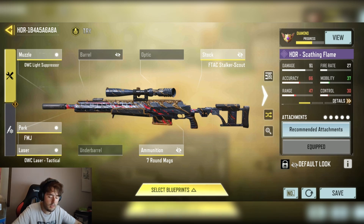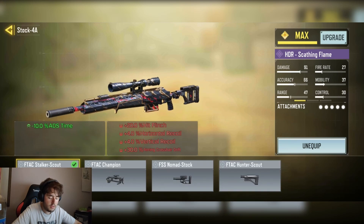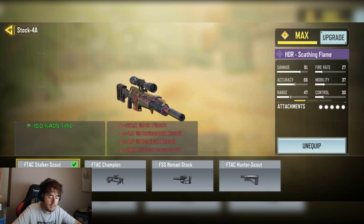We have the OWC Light Suppressor for the silent stability. We have the F-Tank Stalk for the minus 10% ADS time.